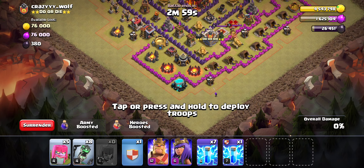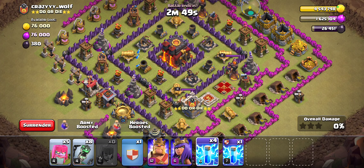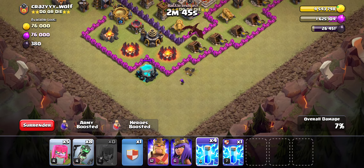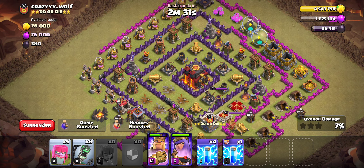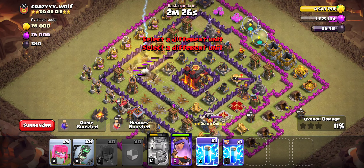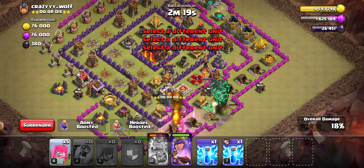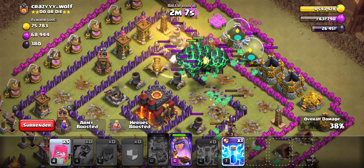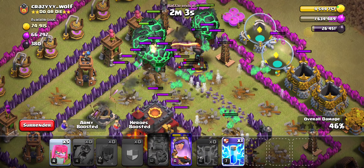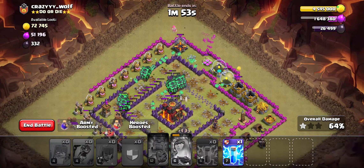I dropped an archer way too far — I thought that would be close enough to lure out the CC, but I guess not. We have plenty of zaps to take out everything here. We're going to get this dragon out of the base like this, then drop this to help take out that dragon. We'll zap out this inferno tower, and once that's been taken out we'll come straight in, dropping it all so the crash damage is guaranteed to take it out. Then we zap out the second inferno tower when the beams heat up, and we have plenty of cleanup for this base — and yeah, it's crushed, it's over.